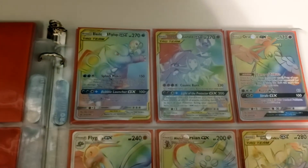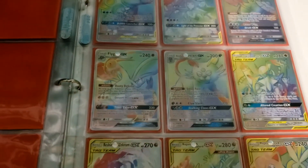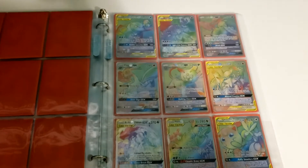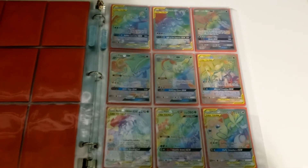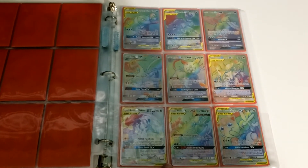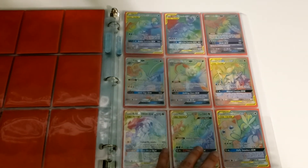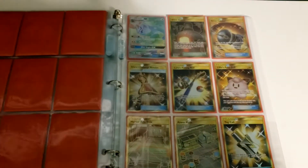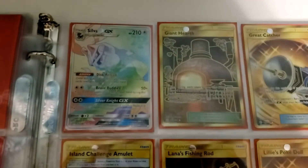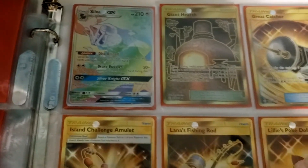We're just going to flip through and enjoy these beautiful rainbow — or hyper rares. I still have not looked up what is the appropriate term for Japanese versus English; I believe one prefers 'hyper' and one prefers 'rainbow.' Some of the previous shots, the glare makes it difficult to see some of these cards, but for some reason when I do this shot it makes the rainbow rares really come to life. When I'm looking at them face on, they just kind of look silvery, but with the glare hitting it just right you can really tell that rainbow.